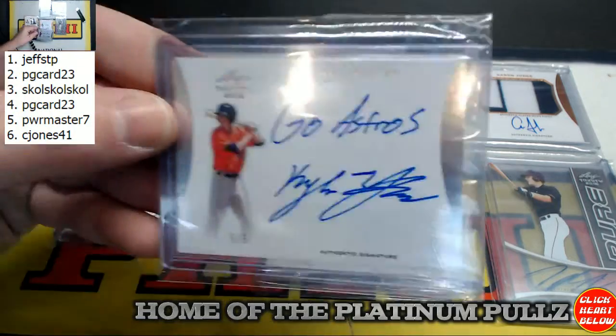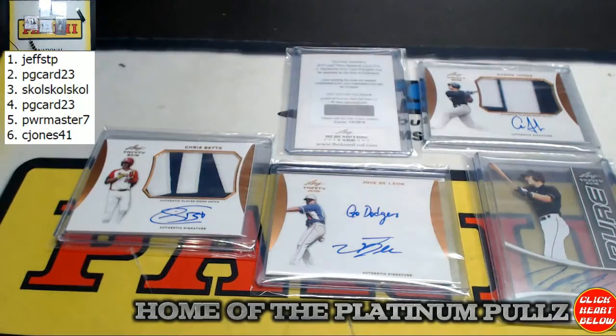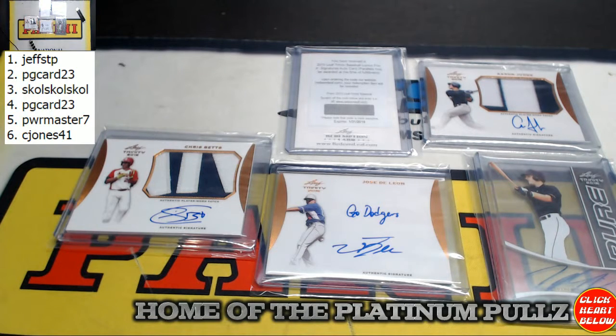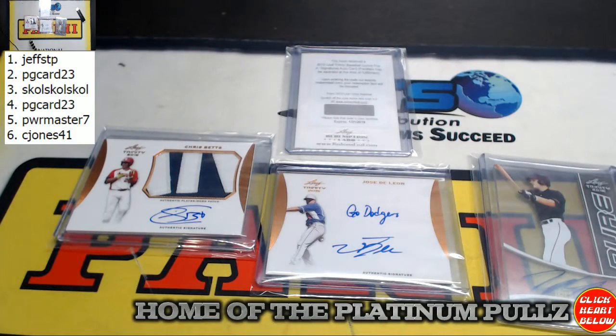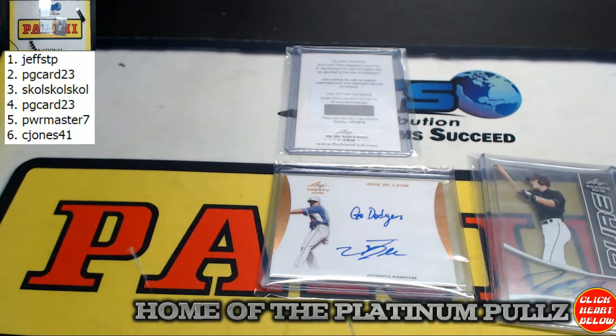Jeff STP goes with the pretty obvious choice — Kyle Tucker five-of-five, nice hit. PG Card 23. Yeah, it's not bad, it was a pretty good one top to bottom overall. That's what I would call an obvious pick — five-of-five Kyle Tucker. That would be the best card in the box for sure. Aaron Judge two-color patch auto. Next up is Skull — Skull goes with the patch autograph of Chris Betts.